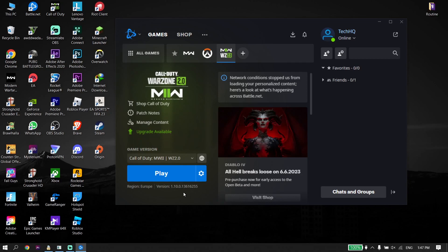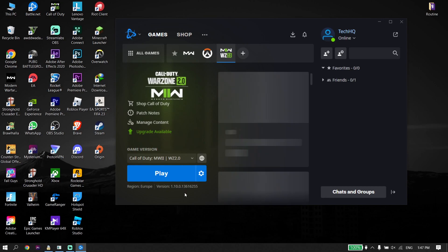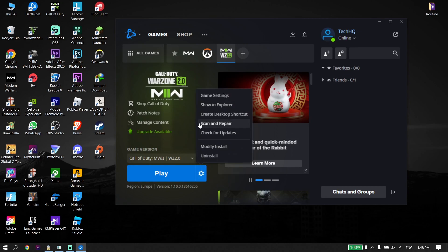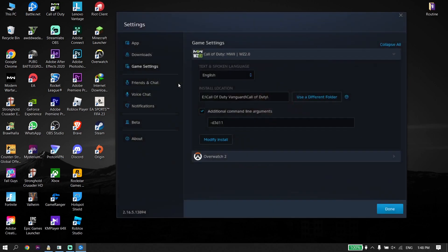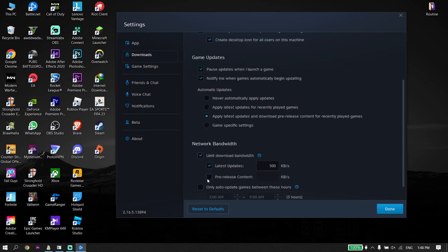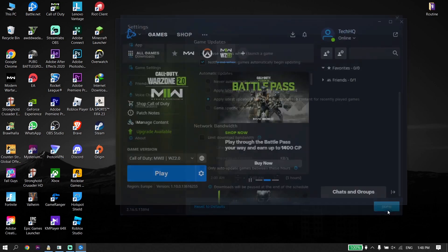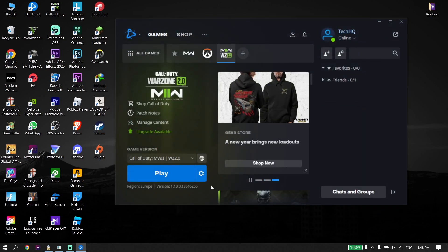Now go ahead and resume the download and try to download Call of Duty version 2.0. Wait one to three minutes, then pause the download. Click on Options again, click Game Settings, click Downloads, go down and uncheck 'Limit Download Bandwidth'. Sometimes this works and it's the last solution I know to fix slow download speed.